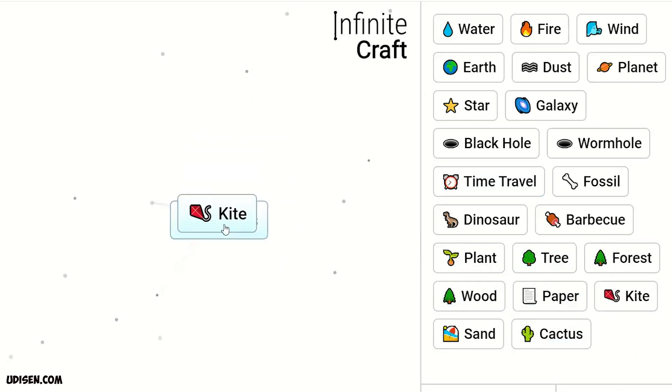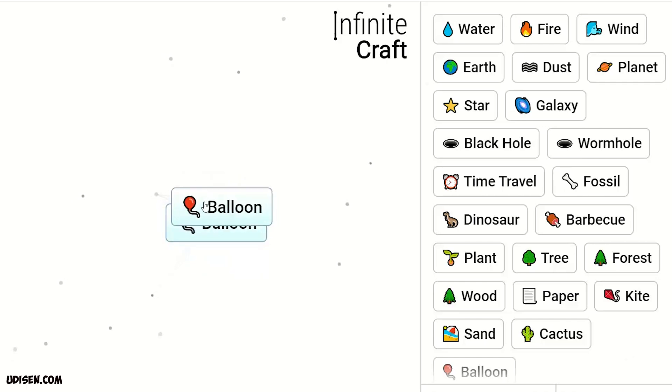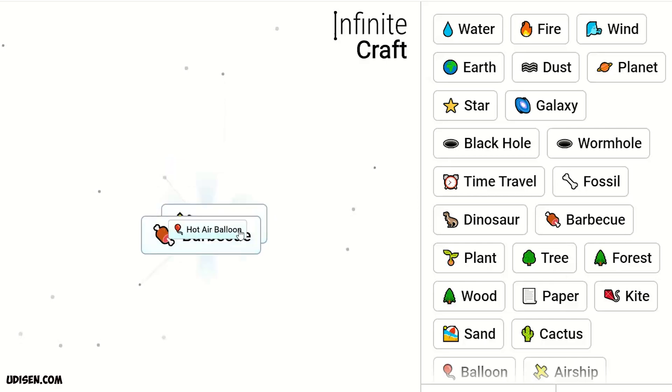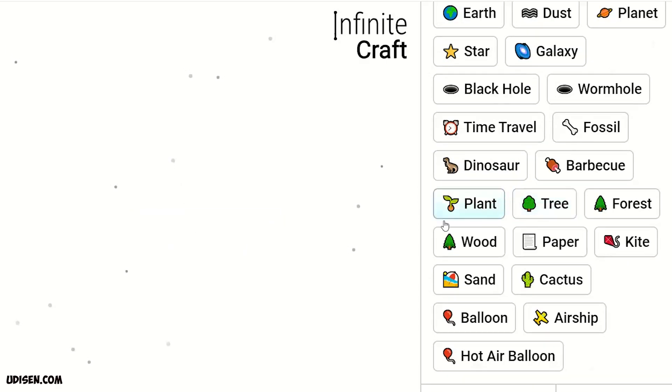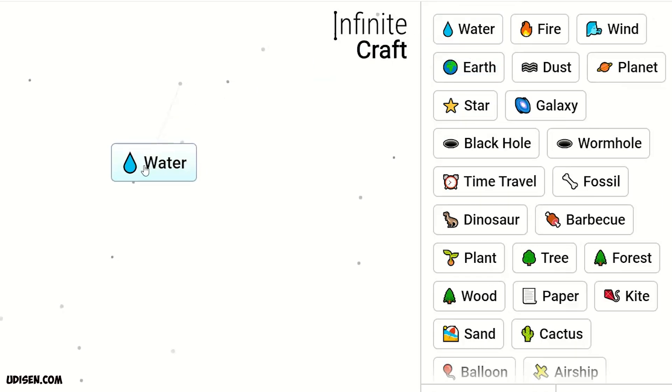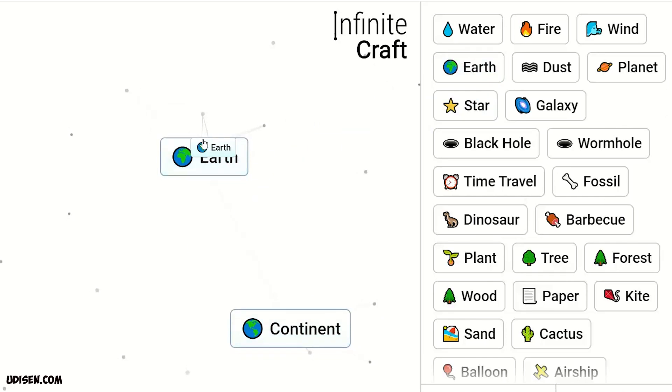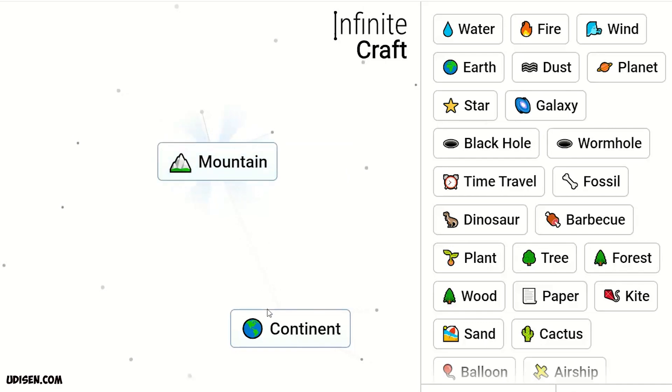Cactus and kite makes balloon, balloon to balloon makes airship. Airship plus barbecue makes hot air balloon — amazing, awesome stuff! After that continue to water: lake to lake makes ocean, ocean to ocean makes sea, sea and earth makes iceland, iceland to iceland makes continent.